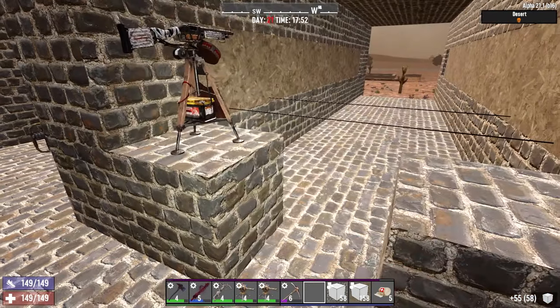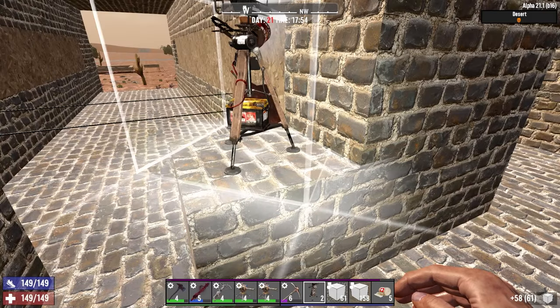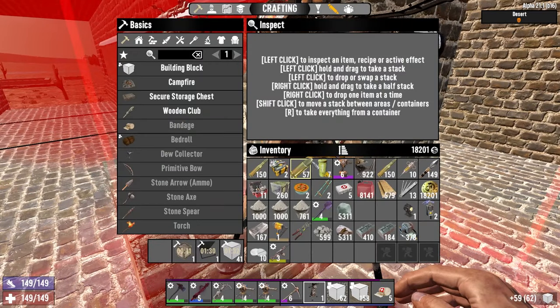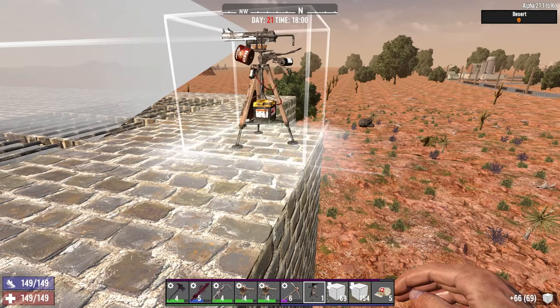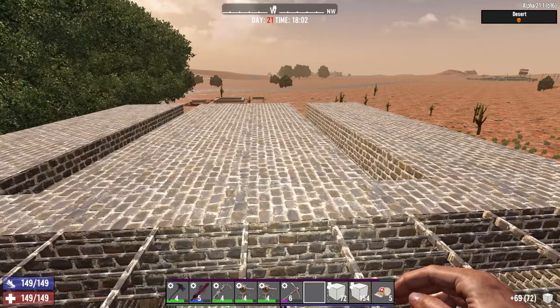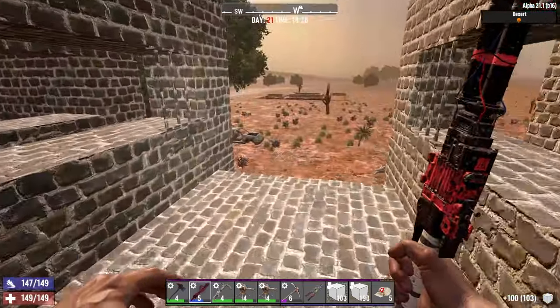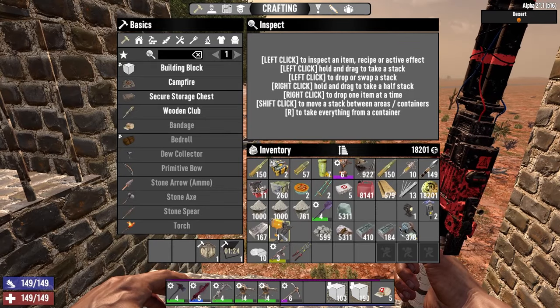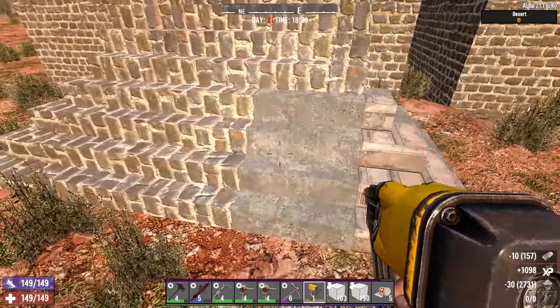We've got a little shotgun auto turret we can put in here as well, and an SMG turret. We can check upstairs as well if need be — for vultures or whatever. Right here would be fine. Before we can put the bars down in here we're just waiting for fence posts to craft, so we might as well get some key blocks up to concrete. Whoops — that's steel!